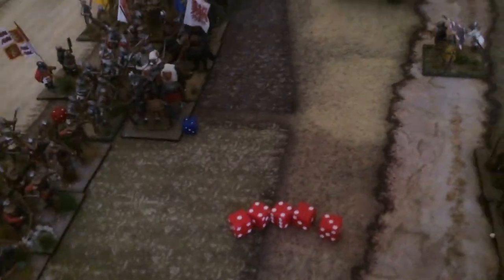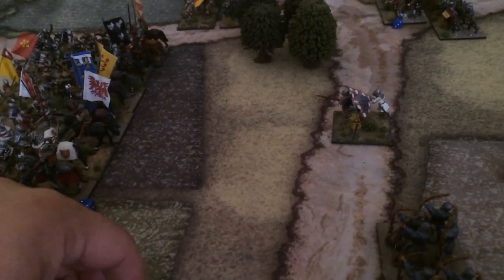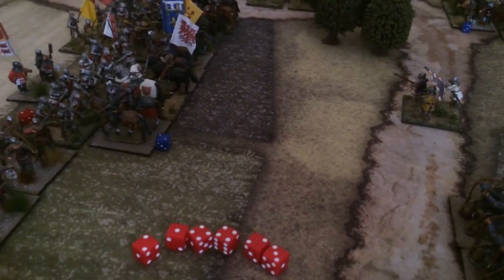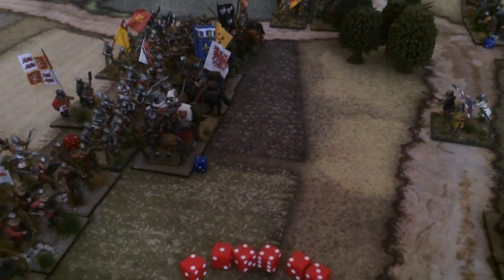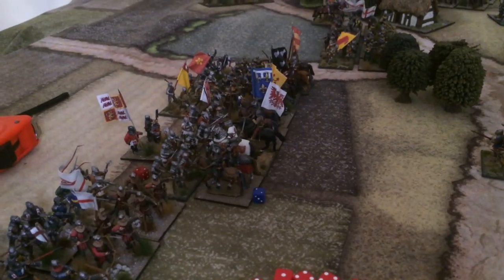Now for the commander death roll — Talbot was fighting and gave two dice to the attack, so he can die on an 11 or 12. They roll a ten — very lucky for Talbot. A quick note: I forgot the plus one modifier for charging. No problem, we'll do it next time.